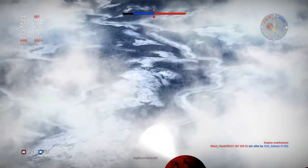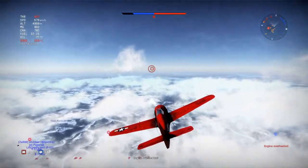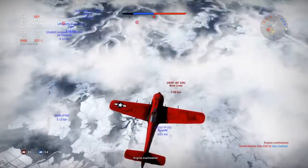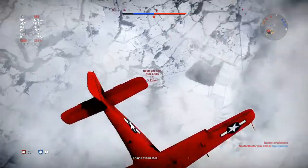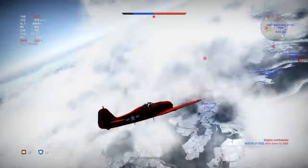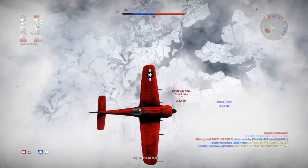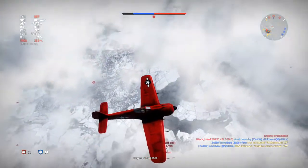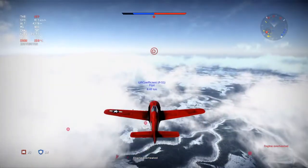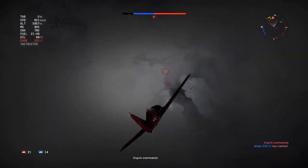I wonder what plane that is — that looks like a 109 to me. I think he saw me coming, he dug back down. Either that or he's going for Faye. Yep, he's down there. I don't see anybody else. Let's go over here to JKKDE — altitude advantage on that guy. Looks like he's running from something. Let's go ahead and cut our throttle off, drop down, and try to take this guy out.